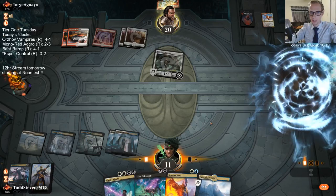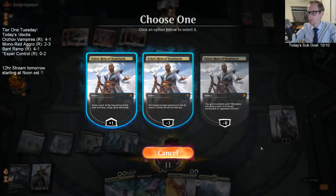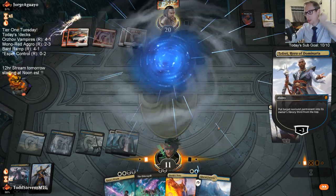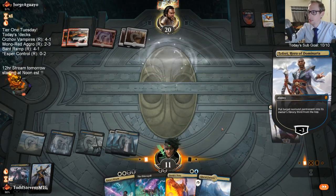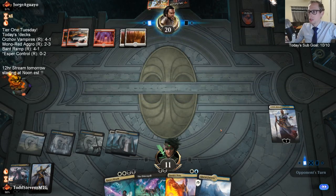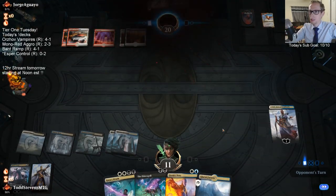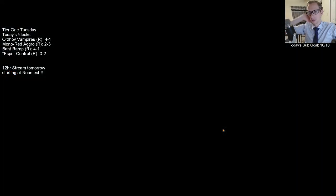Everything loses power at rotation. Esper Control does, of course, lose Hero of Dominaria, which is arguably the best card in the deck. But everything is going to be losing power across the board.